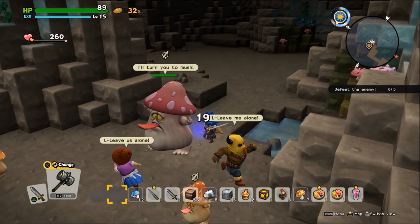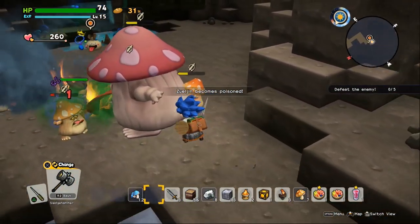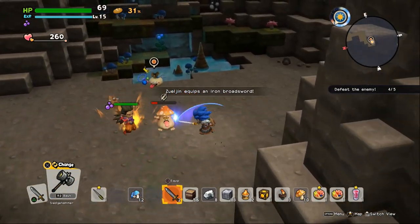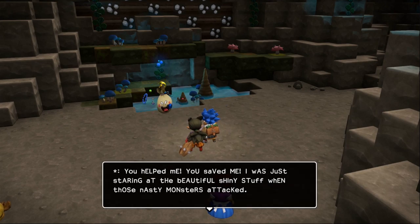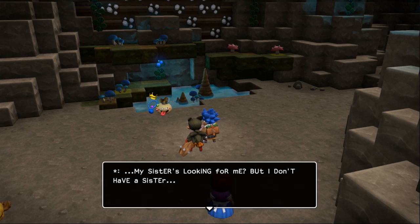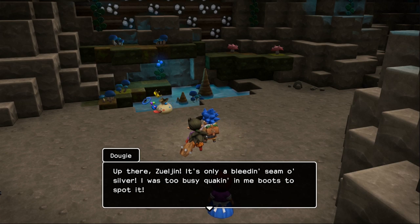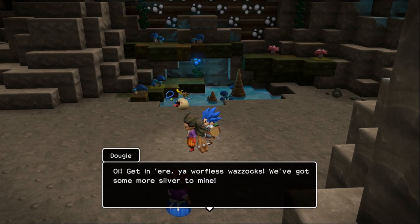That goodie bag might be one of the little brothers we're supposed to find — I think we need to weigh in here. I'm gonna equip my needle. Very nice. My needle's great, especially for big boys. You helped me, you saved me — I was just staring at the beautiful shiny stuff when those nasty monsters attacked. My sister's looking for me, but I don't have a sister. Are you sure you don't mean my brother? Hang on — did he say shiny? Up there, Zuljan — it's only a bleeding seam of silver. I was too busy quaking in my boots to spot it. Get in here — we've got some more silver to mine.